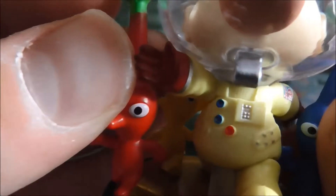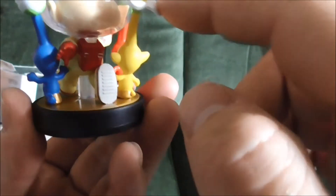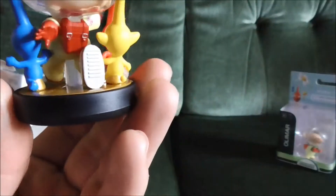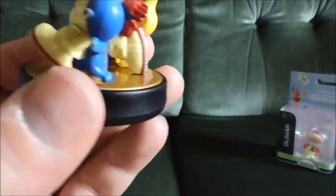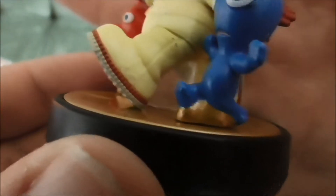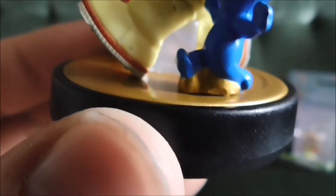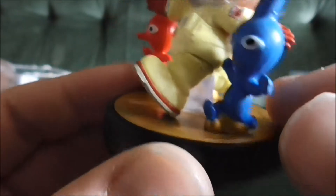I'll look at the Pikmin in a moment — we'll focus on Olimar first. He's got a plastic support in the middle there because of his walking animation. But Olimar himself is pretty nicely detailed. And then of course we've got the three Pikmin — just a little wobble of them. They're actually pretty well held down.